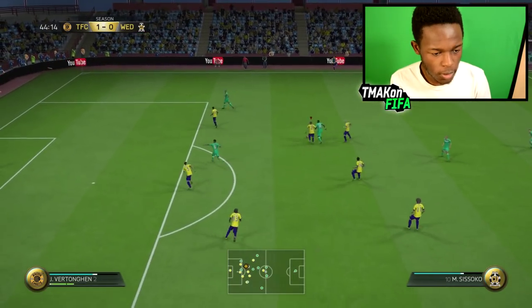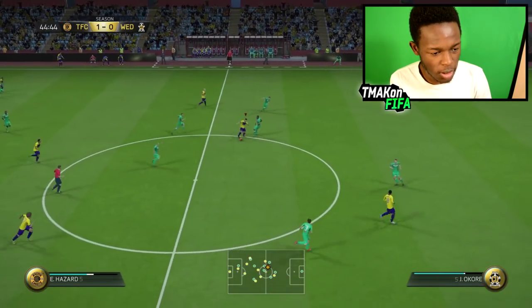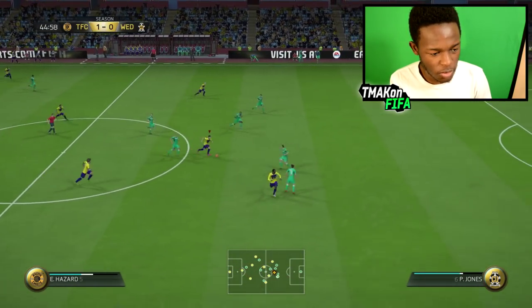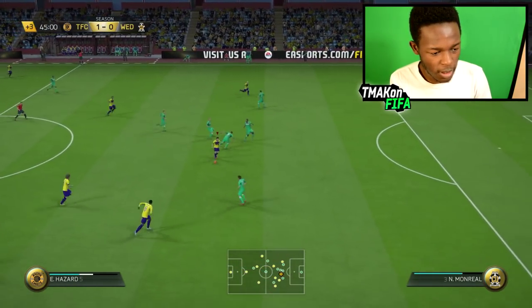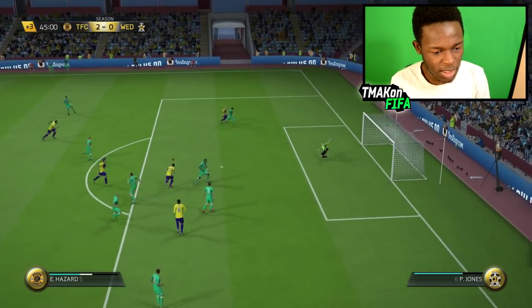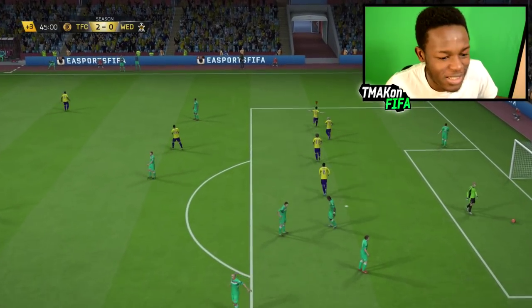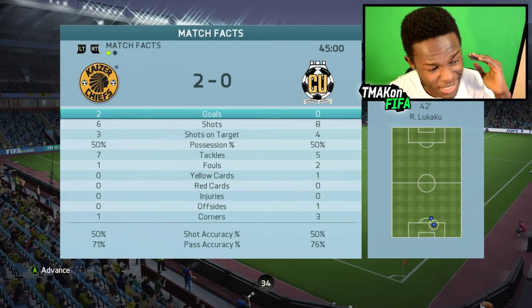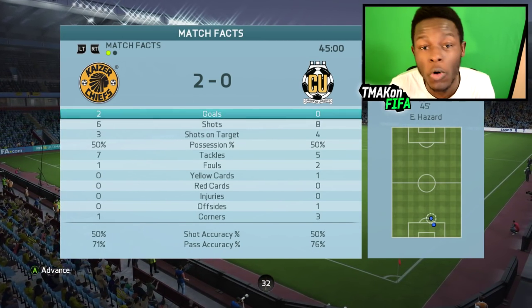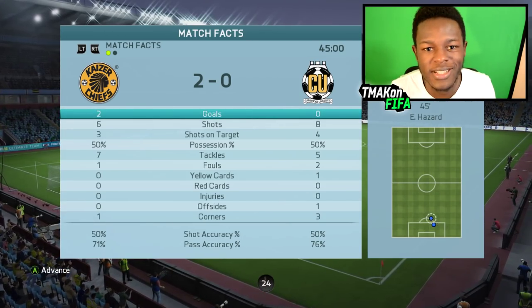Don't let him through — there we go, that's the defending you want to see. Hazard, come on — use that dribbling we know you have. Hazard with a finesse — Hazard literally destroyed his team there. It's half time guys. Possession is 50-50, he's actually got more shots on target, but I'm winning 2-0. Let's keep up the good play and jump into the second half.